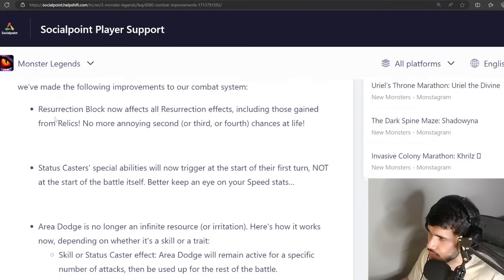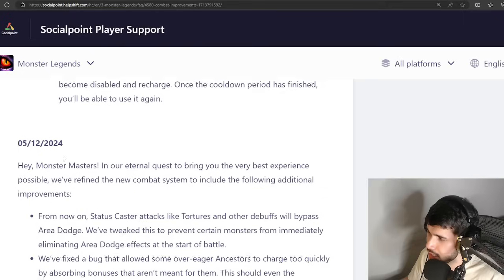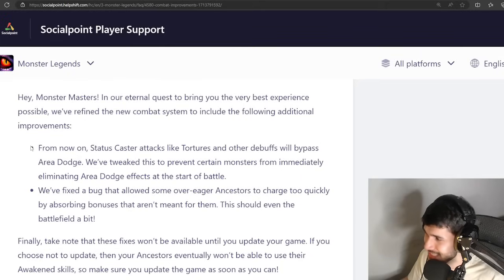They already made changes to the resurrection block and the status caster — status caster special abilities will now trigger at the start of the battle, not at the start of their first turn. We've already covered that and same with the area dodge. But take a look at this — posted two days ago and updated yesterday. It says: 'From now on, status caster attacks like tortures and other debuffs will bypass area dodge.' They've tweaked this to prevent certain monsters from immediately eliminating area dodge effects at the start of battle.